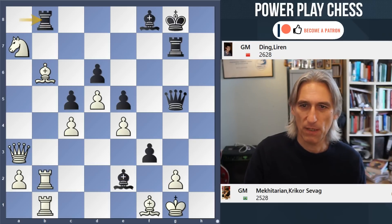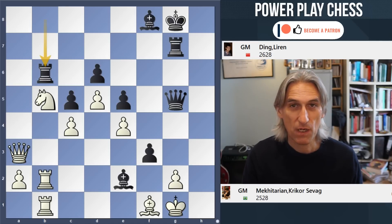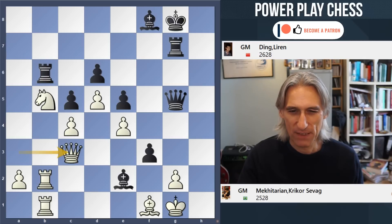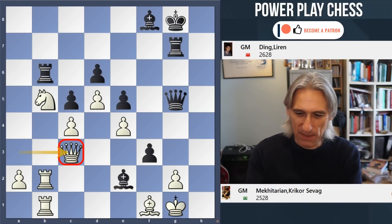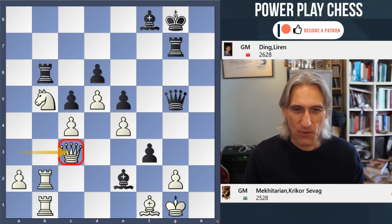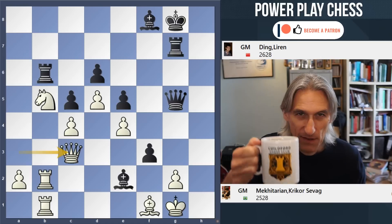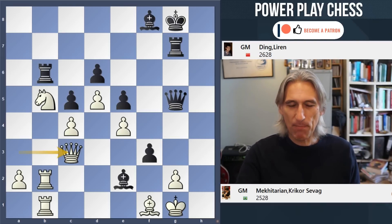Rb8 just played, Mekhitarian played Nb5. Rxb5, Rxb5 — Ding has recovered his piece, but there's more to this move than just material considerations. Queen c3, so the queen is trying to come back to defend. I'm going to give you time to consider how black should play in this position. There's certainly more than one way to win here, but how did Ding do it? What's the cleanest way to finish white off? Black to play and win.